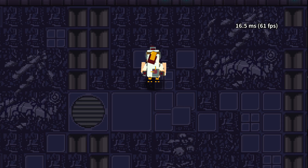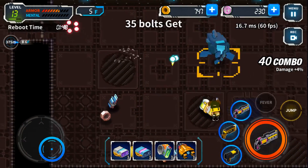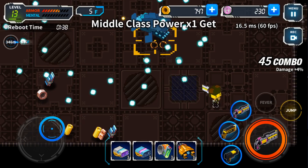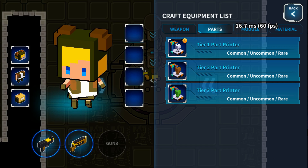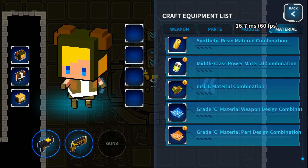Dodge Hard has a fresh cartoony cell-shaded art style in an isometric 3D environment. The graphics are crisp, the characters are cute, and everything fits the style of the game. You'll have no problem maxing out the graphics on all the hardware.